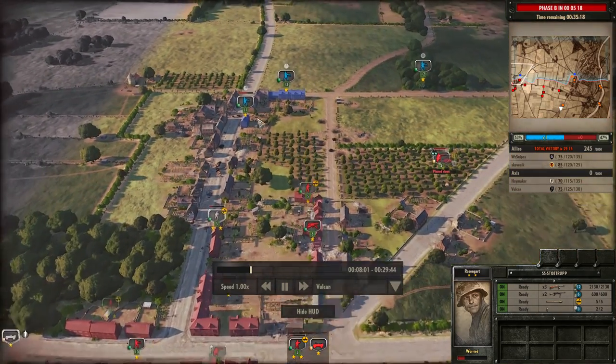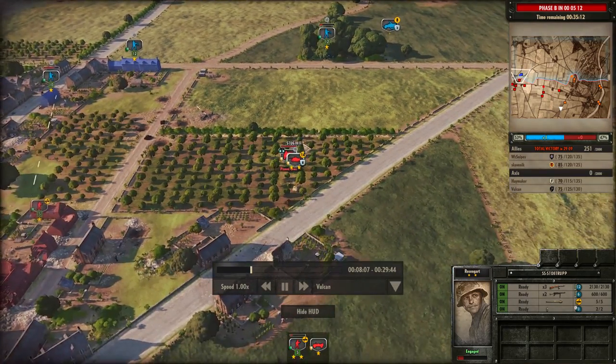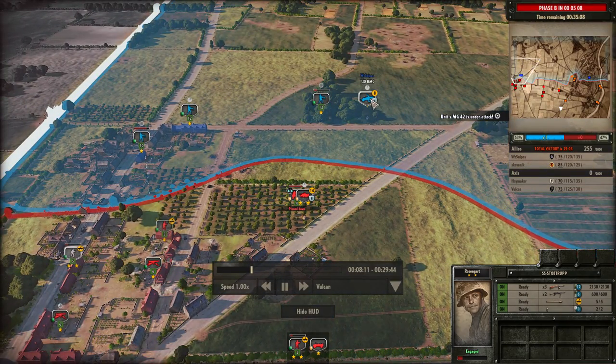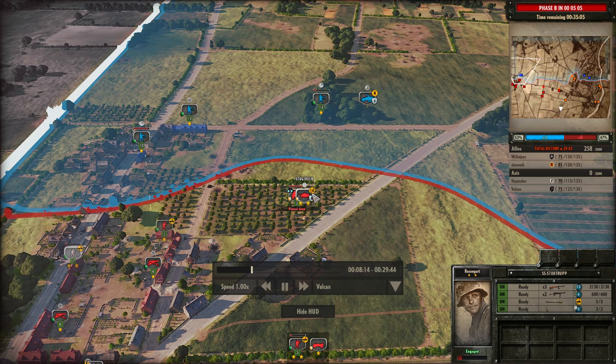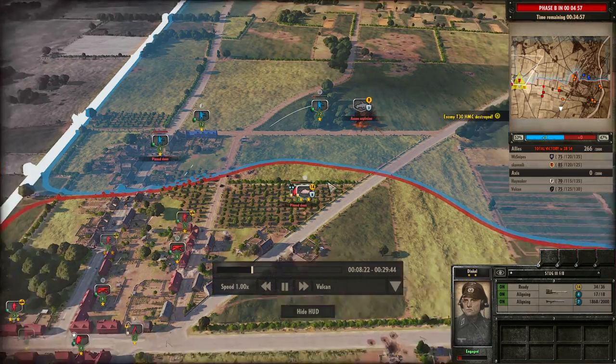My MG42s have opened up onto the rifle squads, and I'm also moving up the Stug through the trees to try and take out some of these rifles — maybe also target the T30 HMC to get rid of that. I do actually hit it, but don't kill it with the first shot. It only has three armour, so the second shot does the job, which was rather nice.